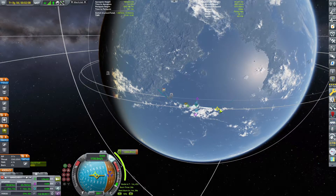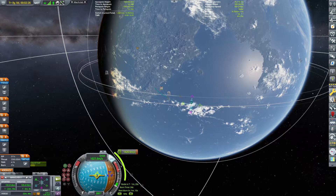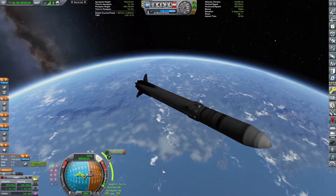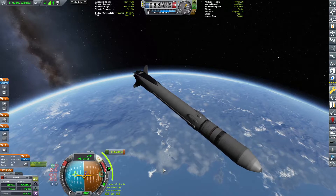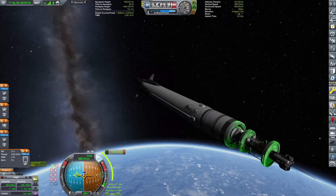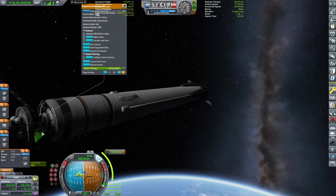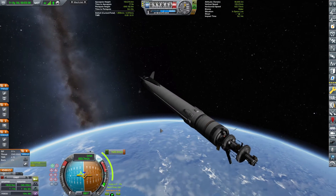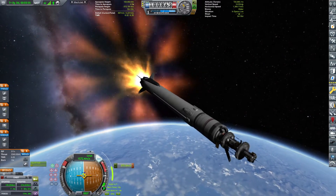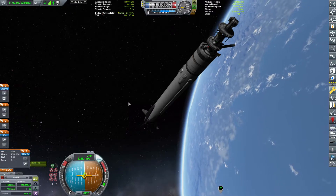We are circularizing at 100 kilometers as per usual. We've just crossed 70 kilometers, which means the music kicks in - I love Kevin McLeod's music. Putting the rocket maneuver prograde, we have 1420 meters per second to circularize. We will also be attempting to recover the booster today - fingers crossed! Post in the comments below whether you think we'll manage it. Circularization complete: 114 by 100, more than enough.